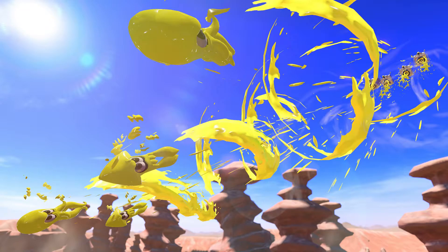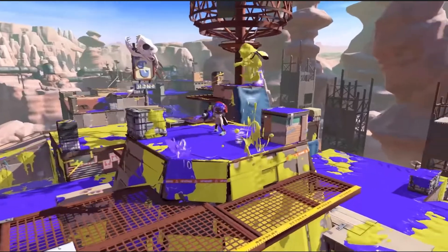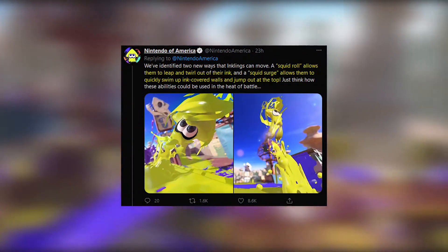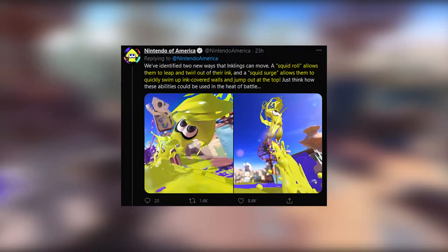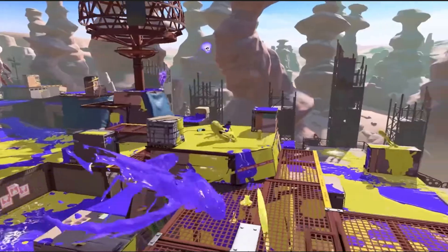A few gameplay things that were noticed: launching spawn points, which is going to be pretty cool. We have new movement based on what Twitter gave me — we have a squid roll if you're going to be moving on the ground, and the squid surge, which was what we saw when the inkling jumped up way above where they should be with the blaster.